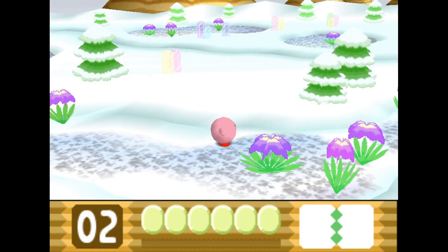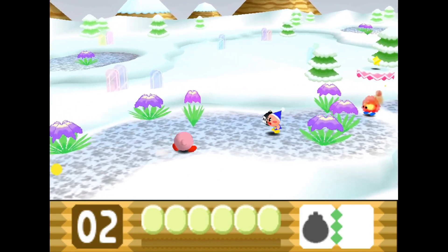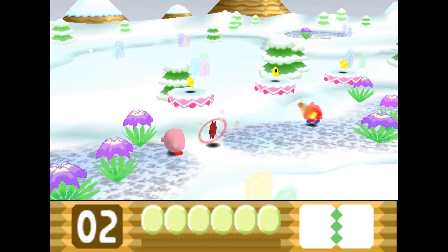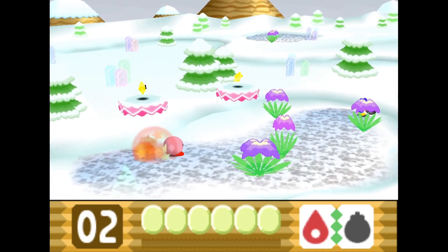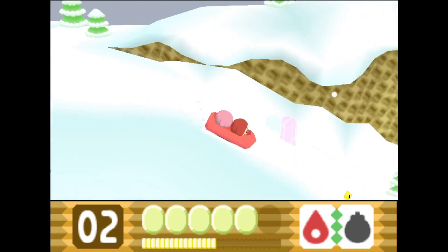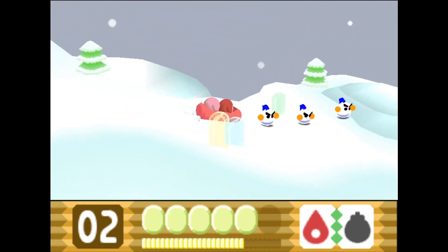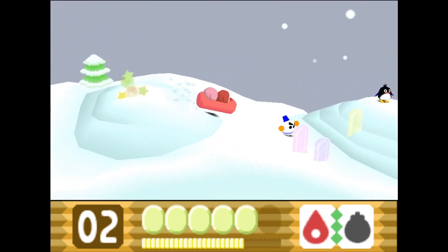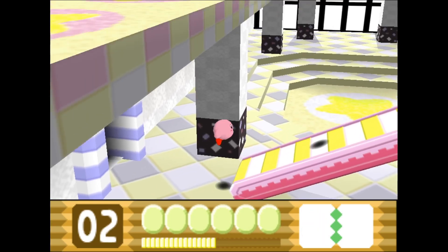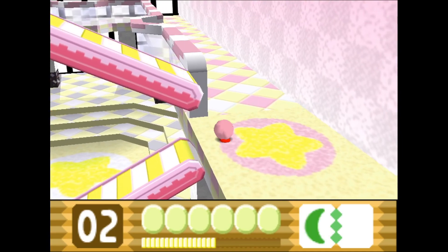Kirby 64 is generally pretty creative when it comes to its world themes, and Shiver Star is definitely one of the most intriguing winter levels I've ever seen. It starts off fairly normally with a couple of standard winter-themed stages you would expect to see in a Kirby game. This includes a fun sequence where you ride on a sled with Waddle Dee, and a colorful cloud-themed level. There's also a really nice rendition of Butter Building that plays in this area. After this, things take a very different turn — the next stage is an abandoned mall which still retains the winter theming but is much different thematically.